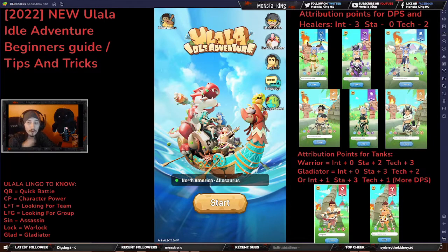Tanks are a little different. Warriors you want more armor because they are more armor based, so you want zero, two, and three. Gladiators are a little different — they are more HP based, so you want zero, three, and two. However, gladiators, if you're having problems beating the boss but not having problems with your tank dying or your healer not healing sufficiently, gladiators can go one, three, one to give you that little bit of DPS you may need to keep pushing past bosses.